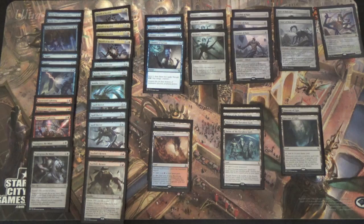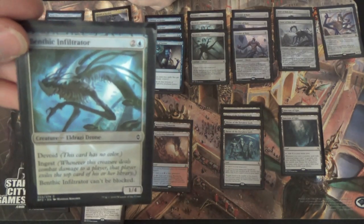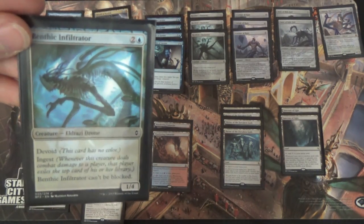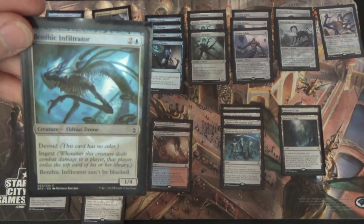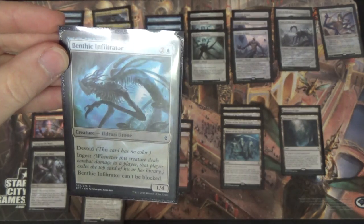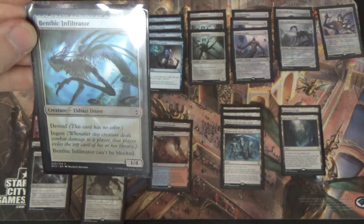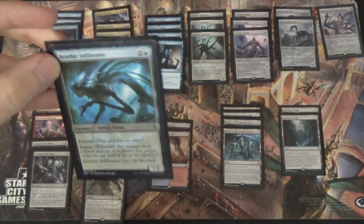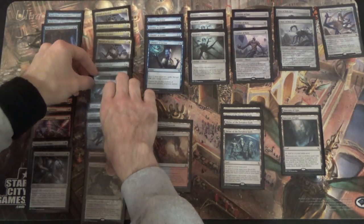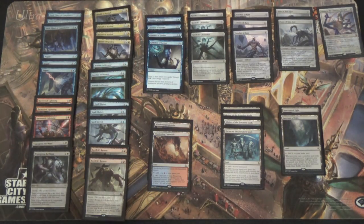We have one more Eldrazi — the Benthic Infiltrator. That is there to be annoying. It can't be blocked, it has Ingest. For three mana, it's kind of just there to be a body that draws in removal — you want it gone. At the same time, it does work. It blocks most of the small creatures in Standard. It doesn't do a lot of damage, but that one builds up. If I drop a Gearhulk into exile, people start crying. The fact that it has four toughness seems real consequential.